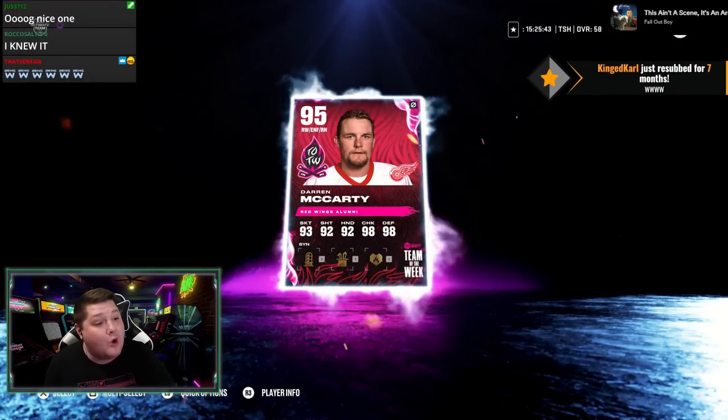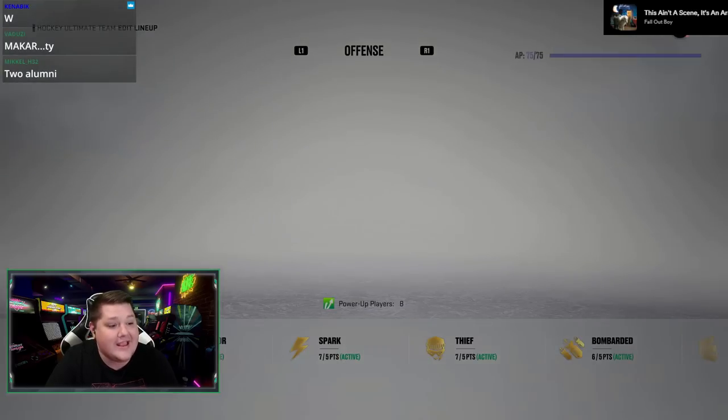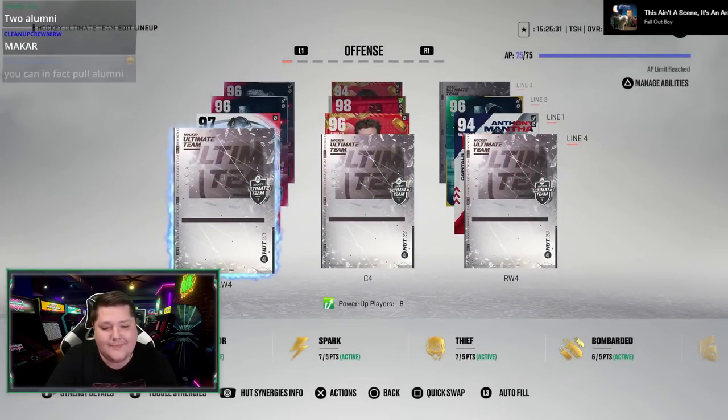Pack number five! McCarty! I have an enforcer line going now. Wait a minute — 95 McCarty! I can put McCarty and Probert on the same line. They were alumni — you're right, so you can get alumni. Good call.